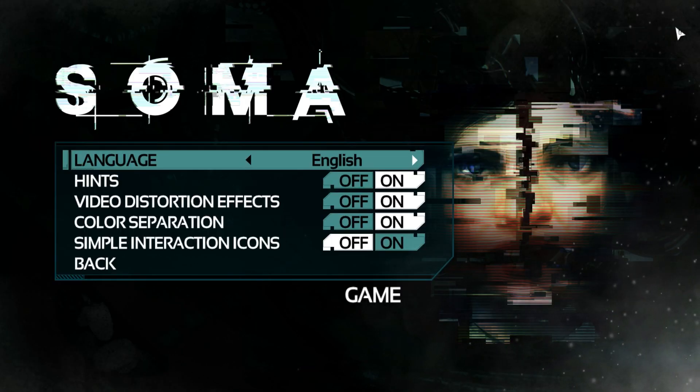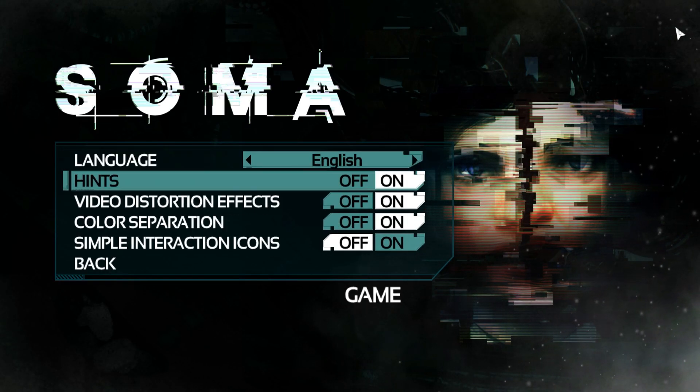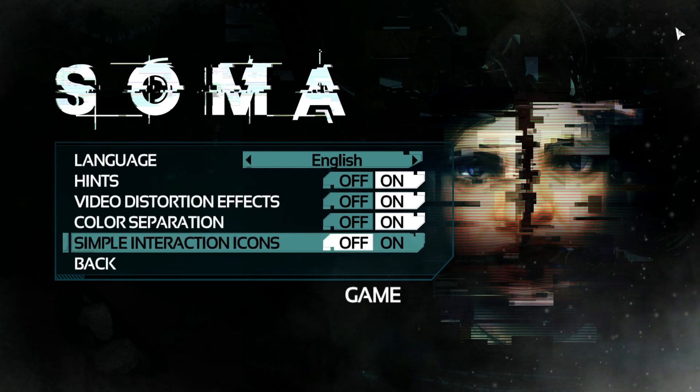Soma. Beginning with the game settings, there are 7 languages total, hints on or off, video distortion, color separation, and simple interaction icons.